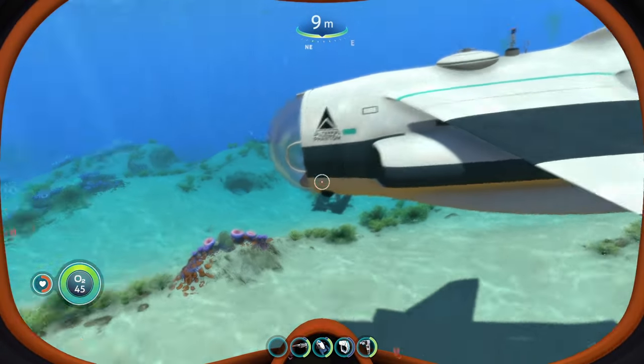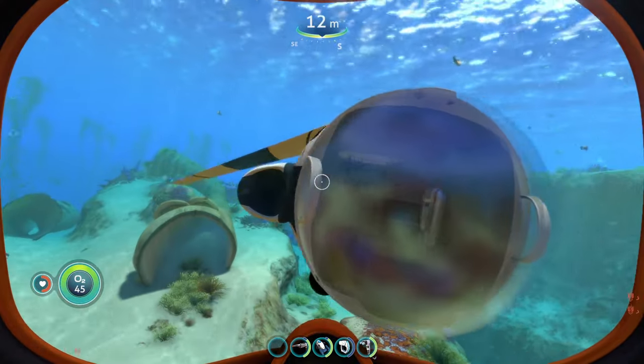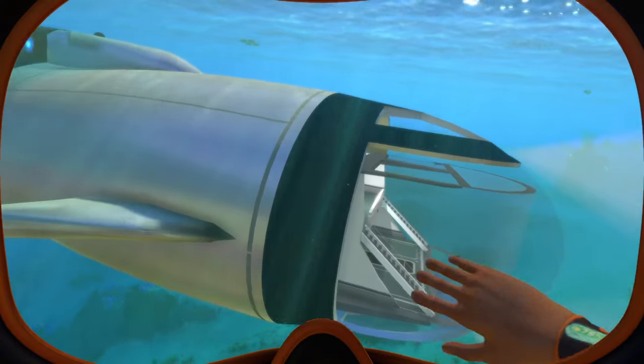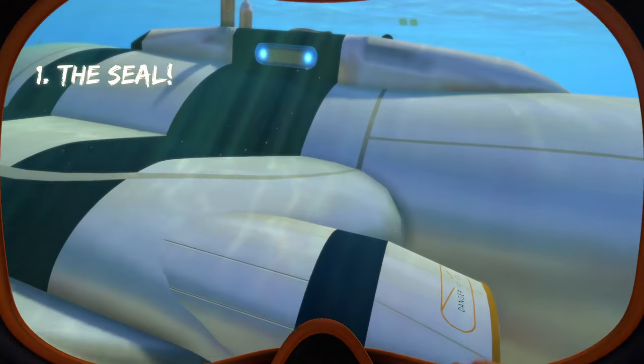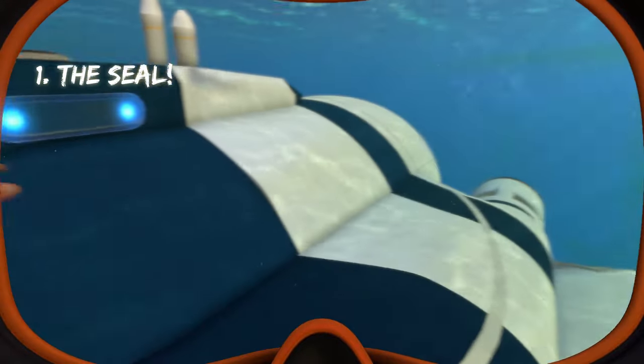The Phantom is not as durable as the Abyss, but it is faster and it also looks cooler because it fits within the world of Subnautica. Now let's go to the next vehicle. At number one on this list, we have the SEAL submarine — which is like the Cyclops on steroids. If the Cyclops went to the gym and started a bulk, this is what it would look like.